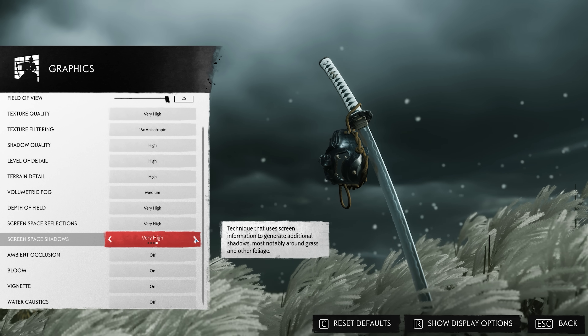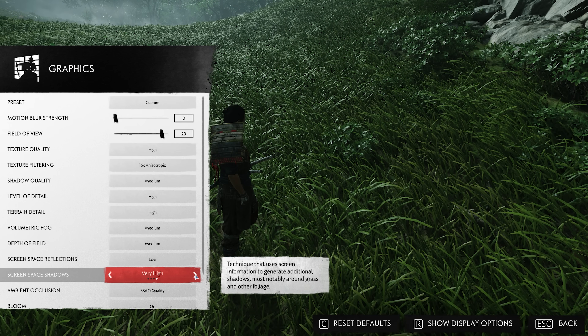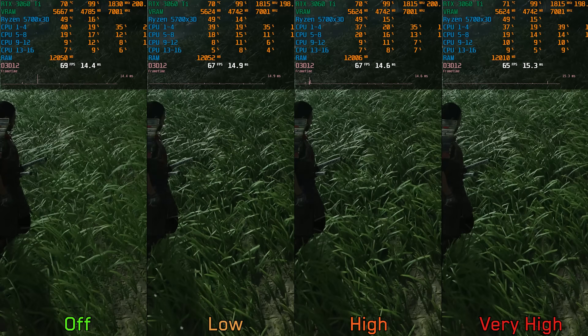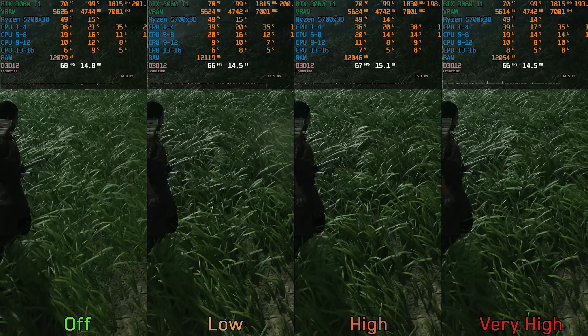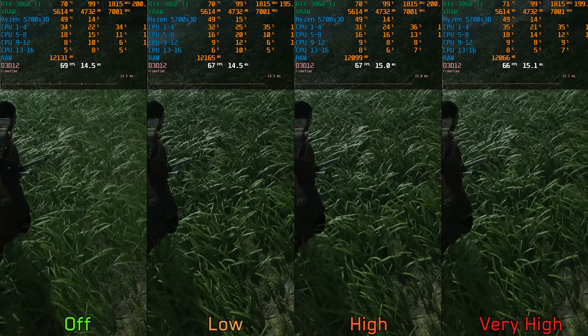Screen space shadows controls the quality and accuracy of shadows for small objects and details, such as shadows from blades of grass. It's also used to mimic far shadows. Performance-wise, enabling screen space shadows even at very high costs only around 3% to 4%, so I recommend leaving it enabled at high or very high.